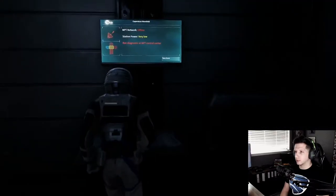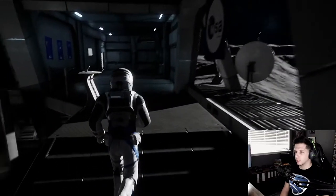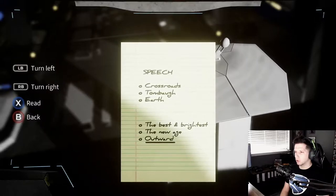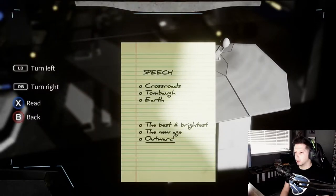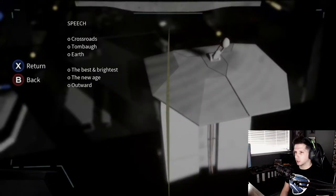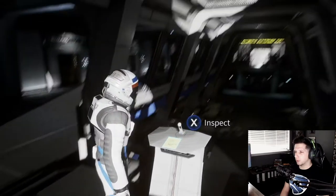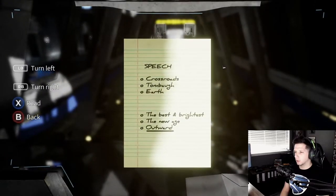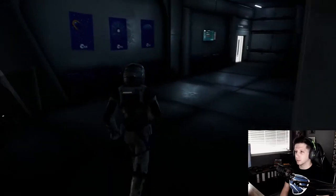Let's hightail it over here. I gotta get an ASE unit. Inspect this - Speech, Crossroads, Tombow, Earth. The best and brightest, the new age, outward. Someone was on this podium here giving a speech to everybody. That's just the cliff notes we just talked about.